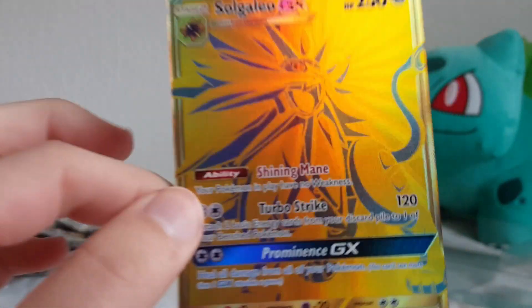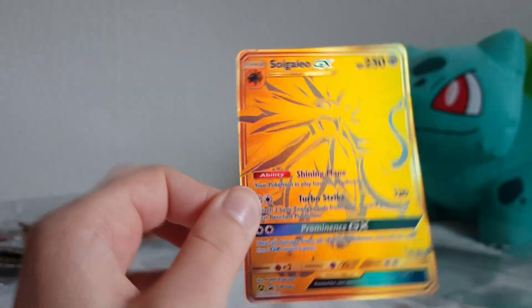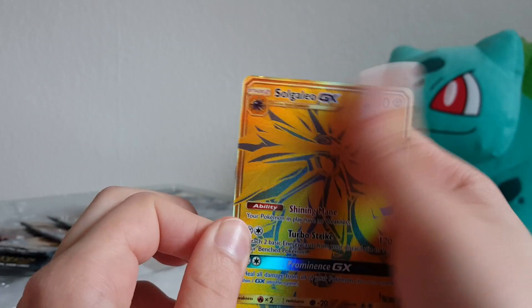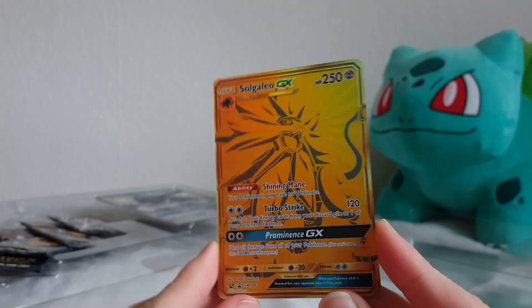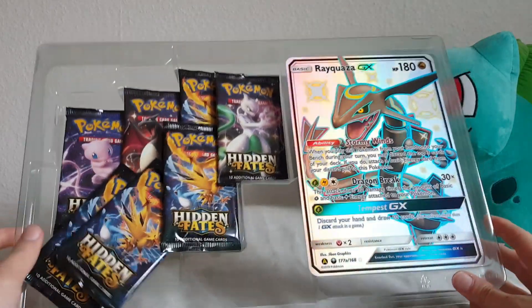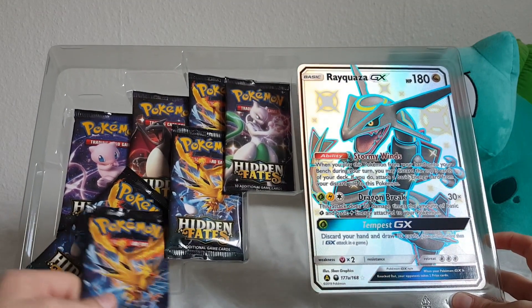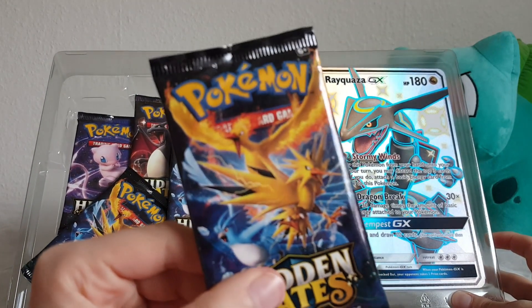And lastly, Solgaleo - oh yes! Also not really textured but very beautiful, also a promotional card. Then we have a Hidden Fates one that was sneaking out - we got the three legendary bird packs.